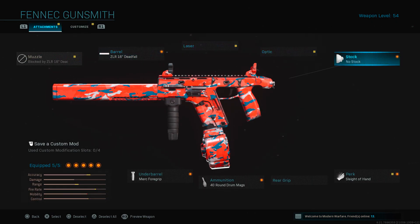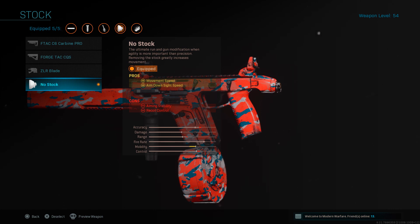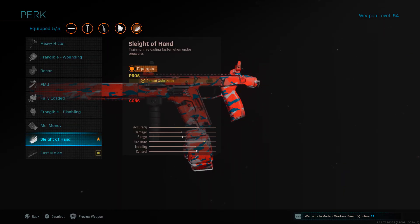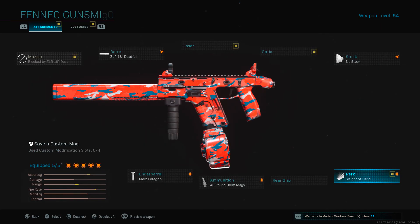Moving over to stock, I actually run no stock. Like I said, there was a bit of a minus to mobility from the barrel, but once you put no stock on, you get that movement speed and aim down sight speed back up again — that's one of my favorites to use. Next up for the perk, I use Sleight of Hand. The 25 round mag is the default for this gun, and you burn through ammo really quickly, so I always want to get that fast reload in.